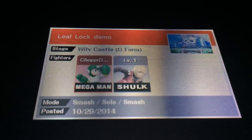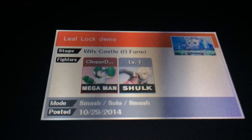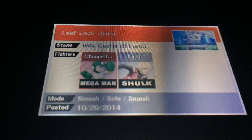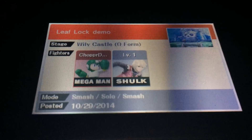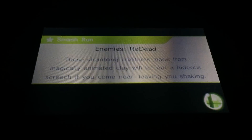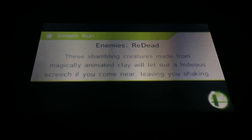You might have noticed that I used what I have to call the invincible blade technique, which is basically when you do a z-drop and then dodge immediately thereafter. I think the input under normal controls would be R immediately followed by L. So I basically do an invincible blade to a footstool to a leaf lock to a u-tilt.